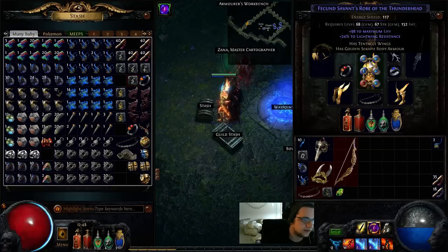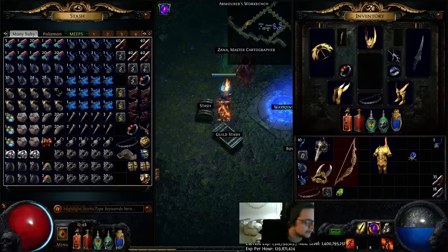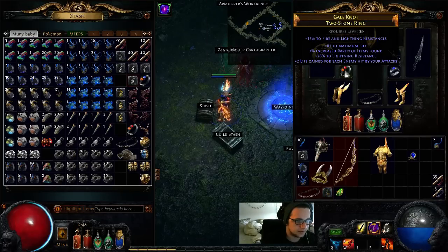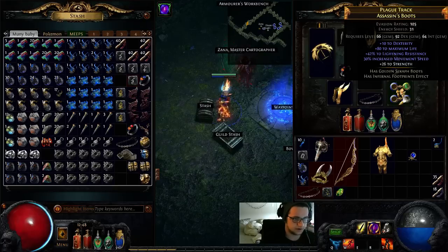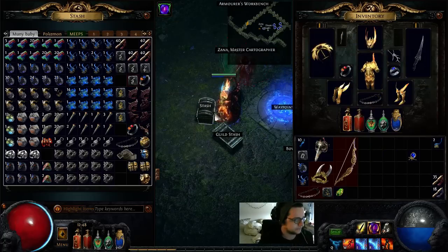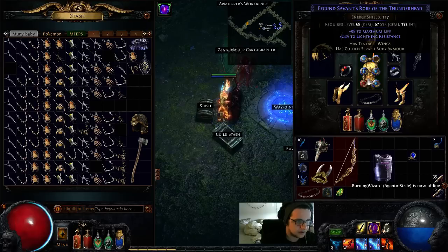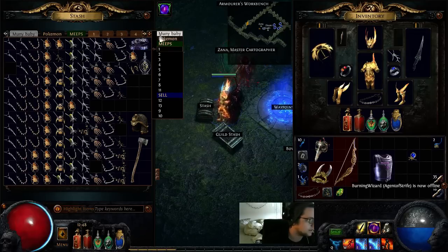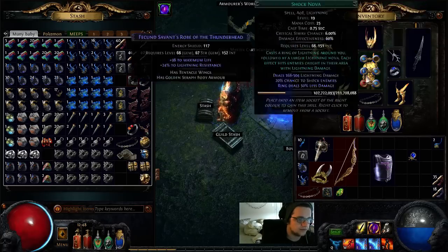Everything else is pretty much self-found — I've got the helm, the 6-link. I didn't even get that until level 83, so it's not required at all. Most of this is self-found gear, not very good average gear, just gives resists, life — the usual stuff a hardcore player wants. The 5-link I was using up to level 83 I just got replaced, bought the 6-link for like an exalt. So that's really the only thing this build cost me — an exalt.